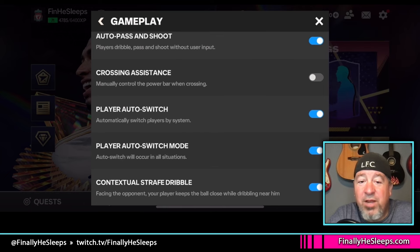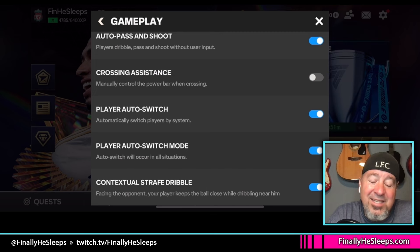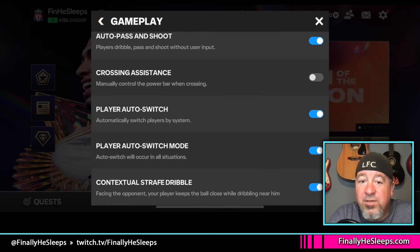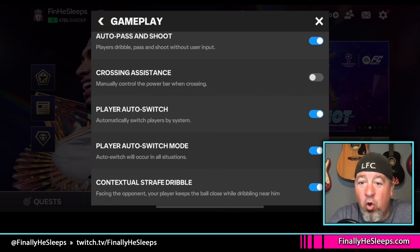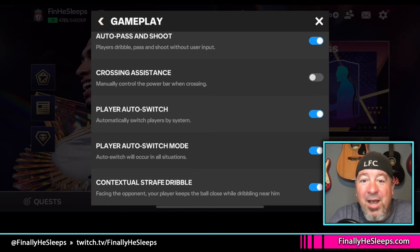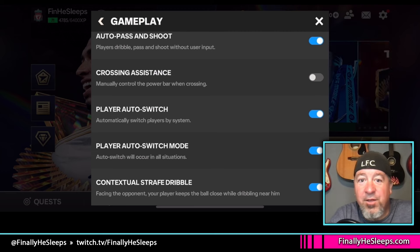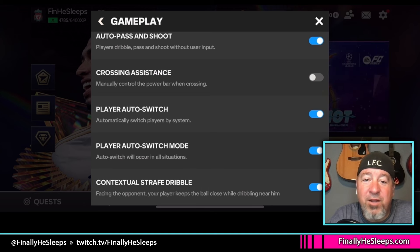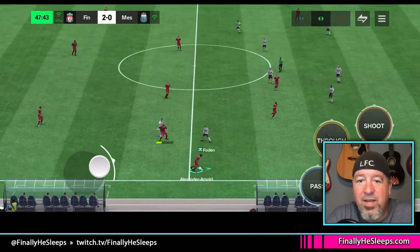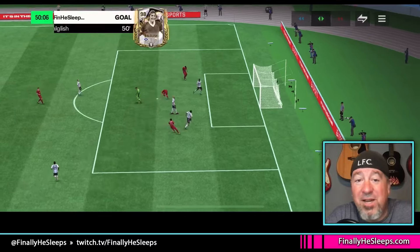The last one is contextual strafe dribble — facing the opponent, your player keeps the ball close while dribbling near him. I've worked with this on and off to see which results in better gameplay. With contextual strafe dribbling on, my results are better, but I'm not necessarily feeling it during the game. However, my win rate after turning this on along with the other adjustments has been much, much better. So consider contextual strafe dribbling turned on with these adjustments to the gameplay. It's been a struggle to find the most effective way to play head-to-head, but just with those few changes it's made a big difference for me.